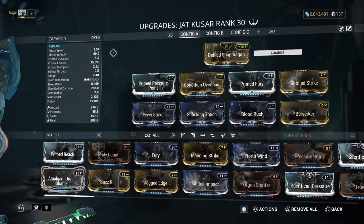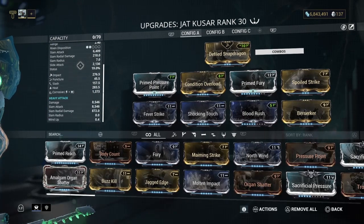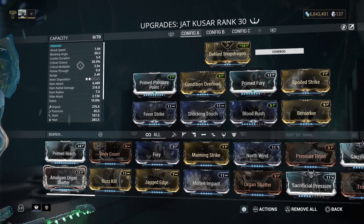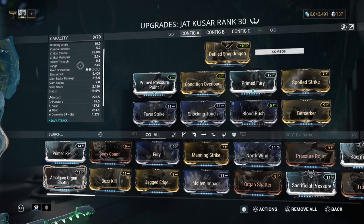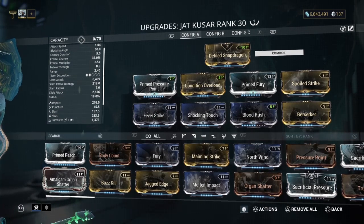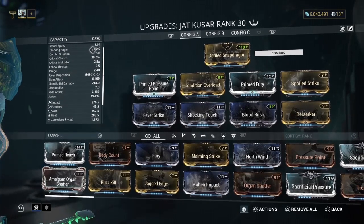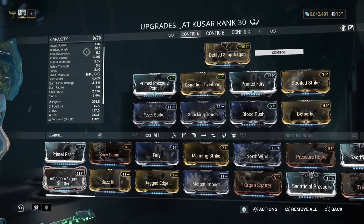This is a build that will absolutely melt through your Grineer and your Corrupted. This weapon is innate Heat, so you have that as well. I love this weapon — it was just by accident I came across it. 1.4 attack speed, with Berserker and Fury and all that stuff, the attack speed is stupid good. This blocking combo stuff doesn't mean anything to me. Combo duration I think is 5 seconds.